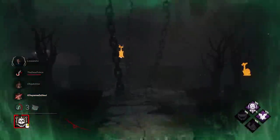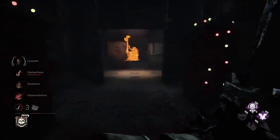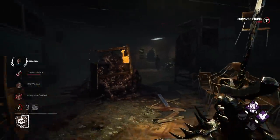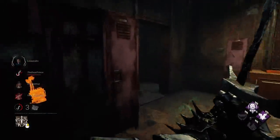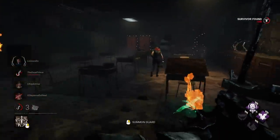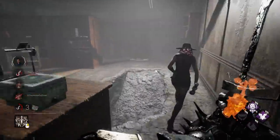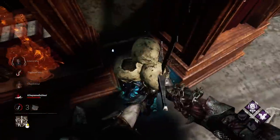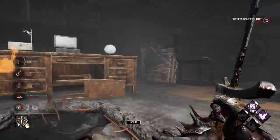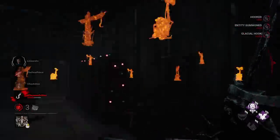There's the save. I'm going to set a guard right here to patrol. Let's head back upstairs and hopefully we can catch them coming down to try to work on that gen. Let's get rid of this Boon again, once and for all hopefully. We're cooking with some gas now — we've got six stacks of Save the Best for Last.